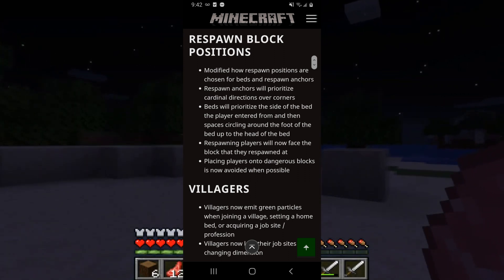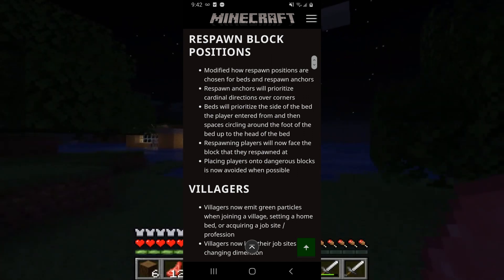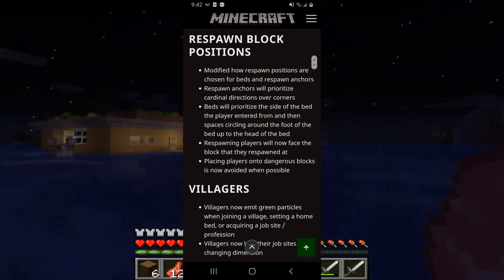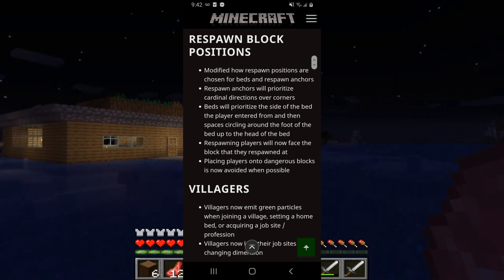And villagers — villagers now emit green particles when joining a village, setting a home bed, or acquiring a job site profession. Villagers can also lose their job sites when changing dimensions.